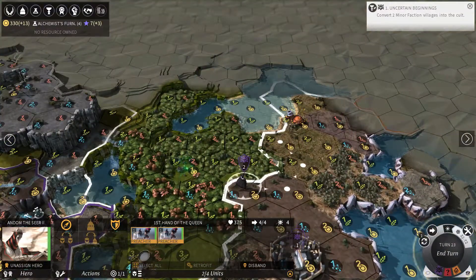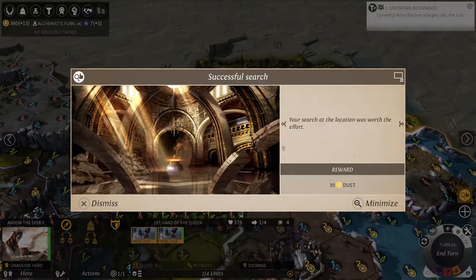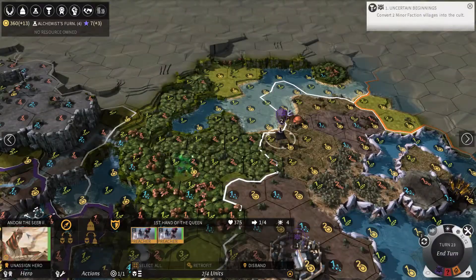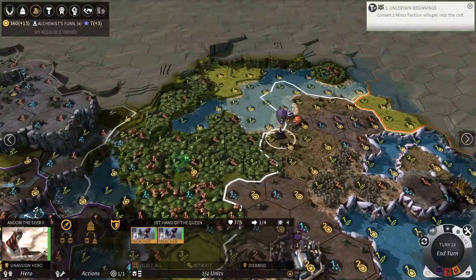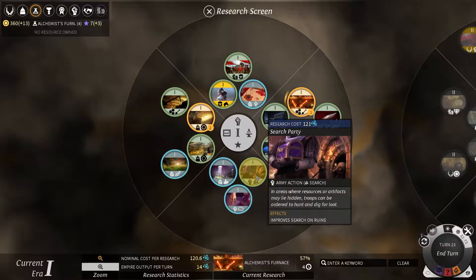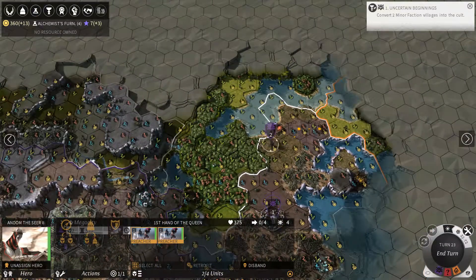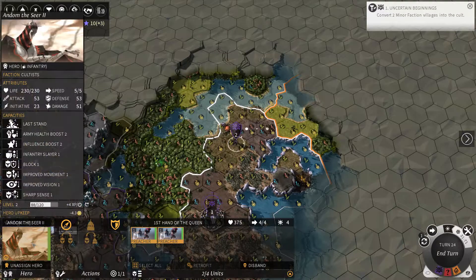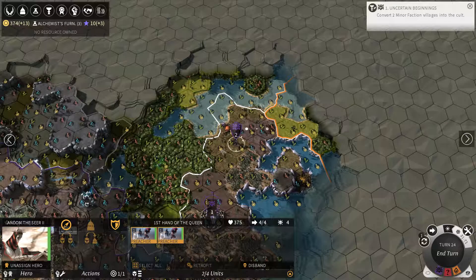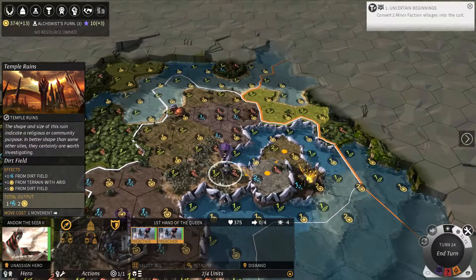Hopefully there'll be something nice in this ruin. There would be nicer stuff if I were specced towards finding things in ruins, because you can do that. If I go to the skill tree, the first thing is 'improve search on ruins,' which makes your ruin searching better. There's also a tech that improves search on ruins. Potentially if you had both, you'd be finding better stuff.